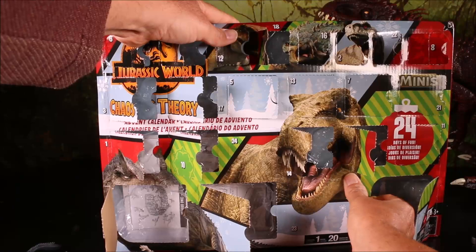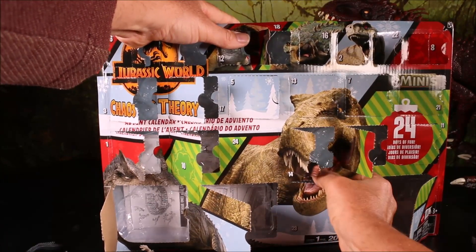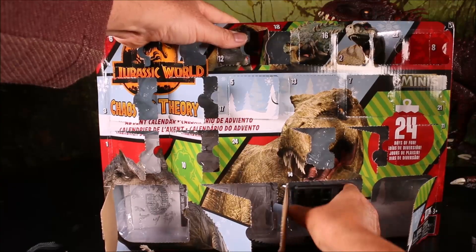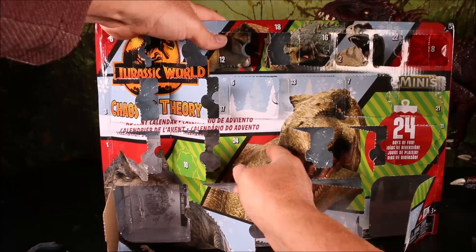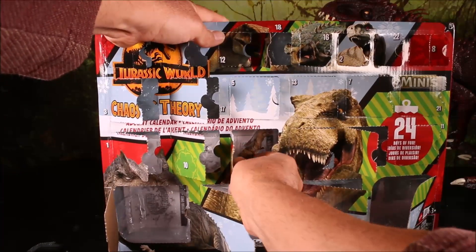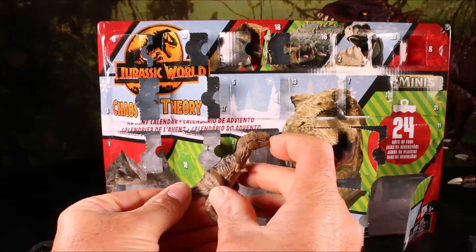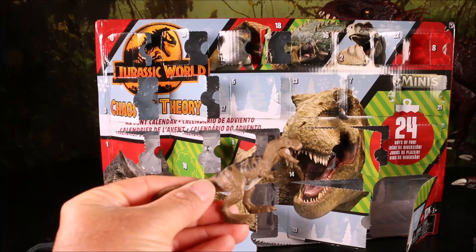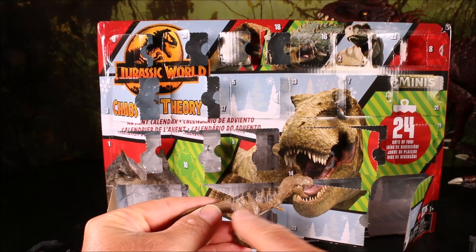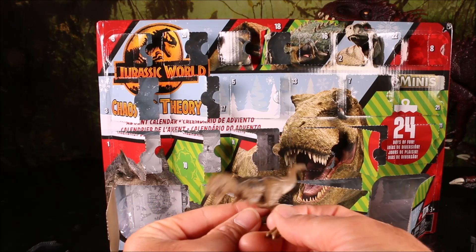Our last one — day twenty-three — it'll probably be more fence pieces. Yep, more fence pieces. Sorry guys, I guess I can't count today. So here you have the obligatory T-Rex — you gotta have the T-Rex. Dark brown, really cool black stripes. Awesome.